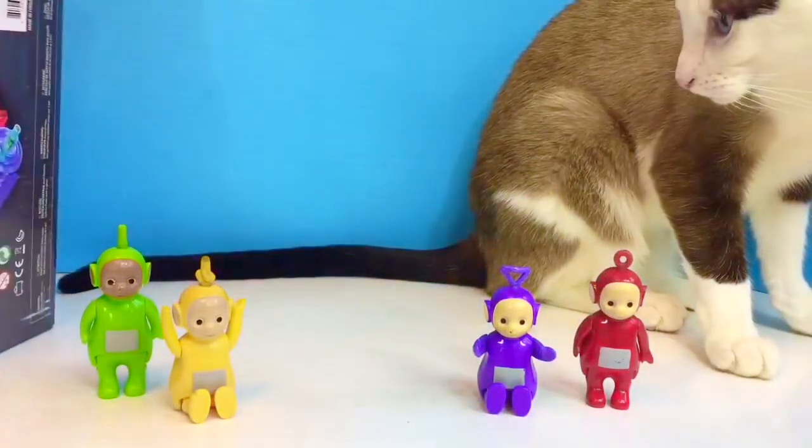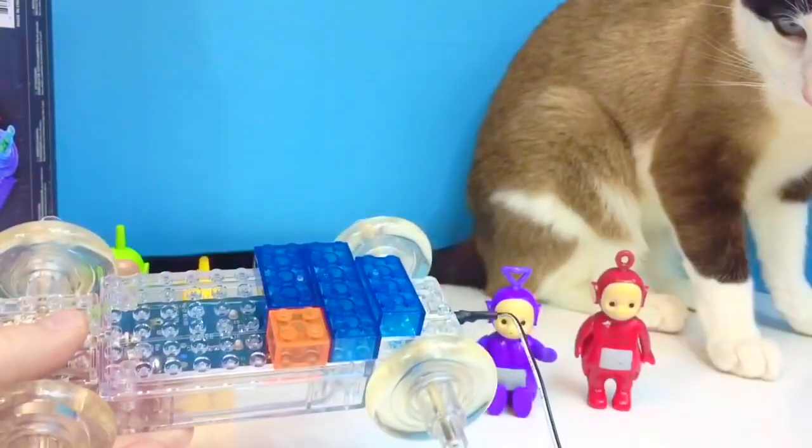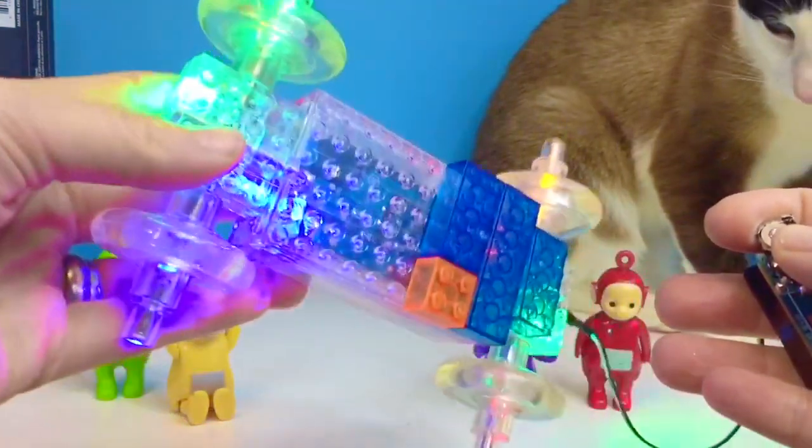It comes with a base and four wheels. The base comes with a little cord and there's a little red button. When you push it, the base of the car lights up.